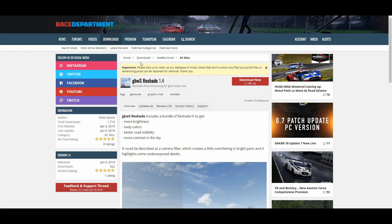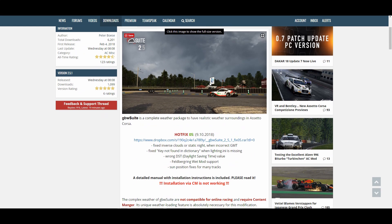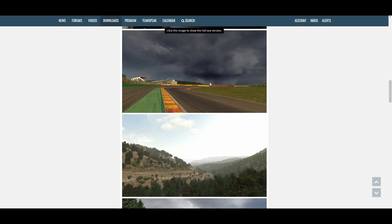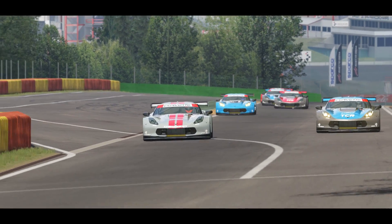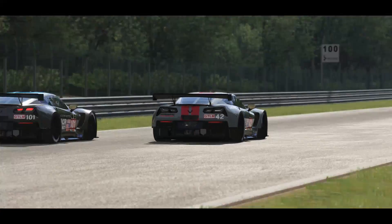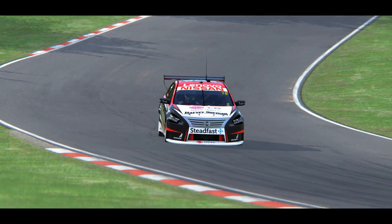Lastly, on this graphical package, there's GBWS Reshade with the weather package. The objective of this full package is to bring more saturation into the colors, more contrast to the sky, and some light to underexposed areas. This package is meant to be used with the full weather mod, which has two main components: one is a dynamically generated weather that changes the look of the environment based on the track temperature, though this is not compatible with multiplayer; the other is an upgrade to the default weather, which is compatible with multiplayer. All of these mods change the base Assetto Corsa files and can be mixed and matched — for example, using the weather files from one mod with the color correction of another.